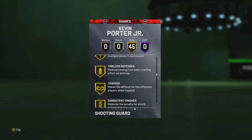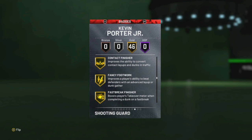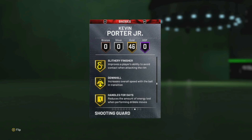Who cares about off ball? Pogo stick — nah. Tireless defender, we trapper. Is this finisher? Contact finisher? Definitely. Pants feel really good. Giant slayer, pro choke, showtime.